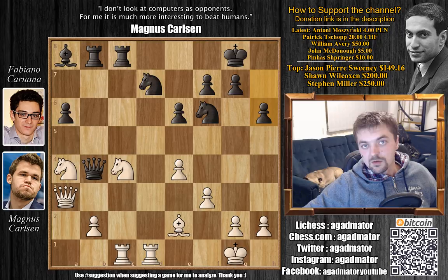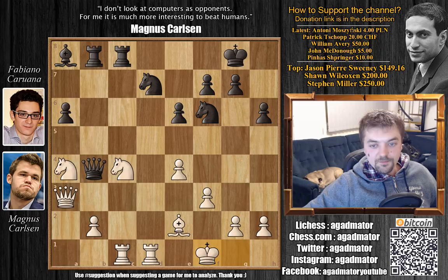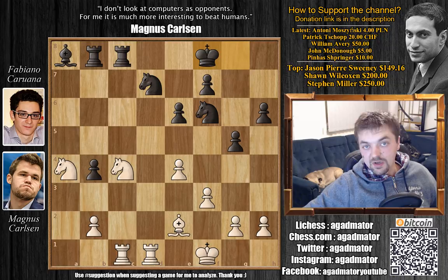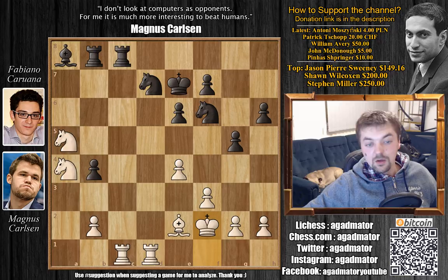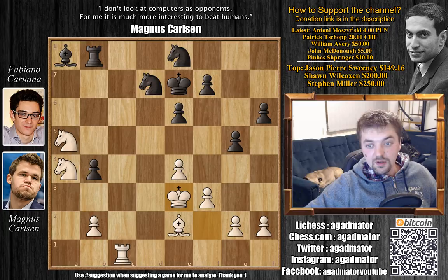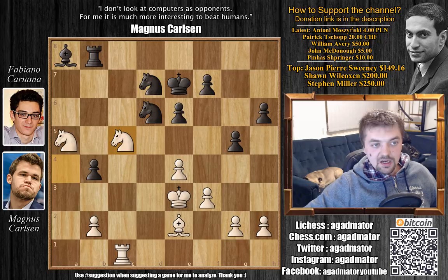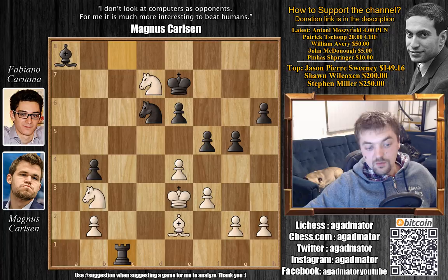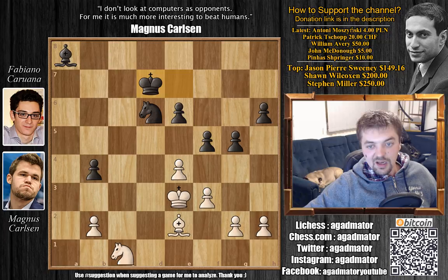h6 now, making some breathing room for the king and also preparing to expand on the king side. King to f1. g5, we have rook to c3. a5 now, queen captures, a captures, and rook to c1. King to f8 — now both players want to improve the position of their king. Knight to a5, king to e7, king to f2 by Carlsen. Now rook captures, rook captures — exchanging a pair of rooks. Knight to e8: as the knight on f6 wasn't really doing anything and didn't have a bright future there, Caruana is going for knight to d6, from where it will be controlling a lot of important central squares. King to e3 — further improving the position of the king. Knight to d6, we have knight to c5, rook to c8 — now pinning this knight on c5 — and knight to b3, defending the c5 knight. f5, knight captures on d7, rook captures on c1, knight captures on c1, and king captures on d7.